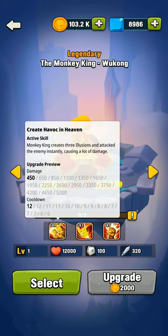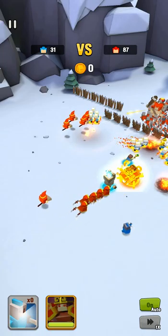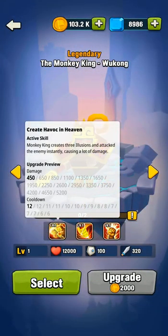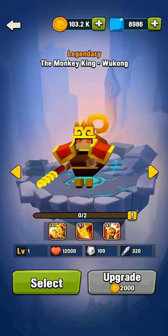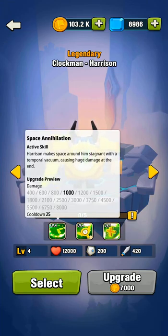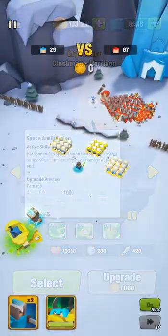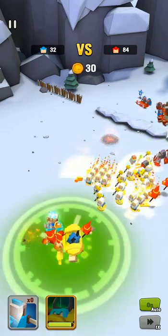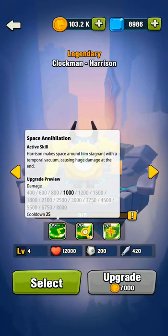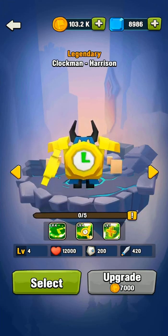The third hero is Wukong. Wukong is a nasty monkey and his active skill is powerful with a relatively short cooldown. His Create Havoc in Heaven skill may be useful when defending or annihilating Ghost Assassins — place him in the back if you intend to take Ghost Assassins head on. Furthermore, at level 11 and higher Wukong gains a shield or a percentage of invincibility and will turn into a one-monkey wrecking crew. The fourth hero is Harrison. Harrison's Space Annihilation skill makes the space around him stagnant with a temporal vacuum that explodes and causes damage over a few seconds. If you place Harrison in the back, his active skill will activate, freeze enemy units including Ghost Assassins, and then explode causing a lot of damage. A high-level Harrison can instantly kill Ghost Assassins and other troops using the Space Annihilation skill.